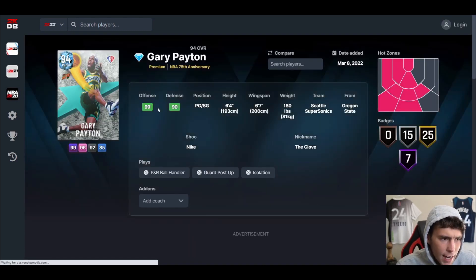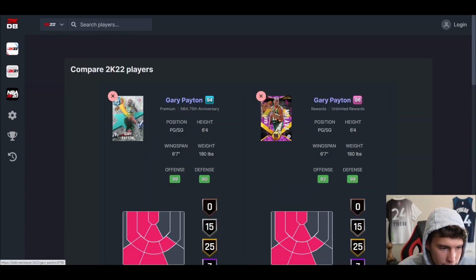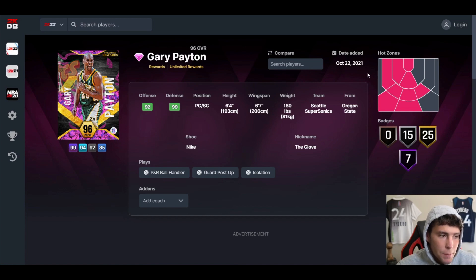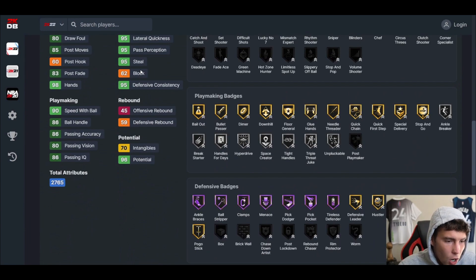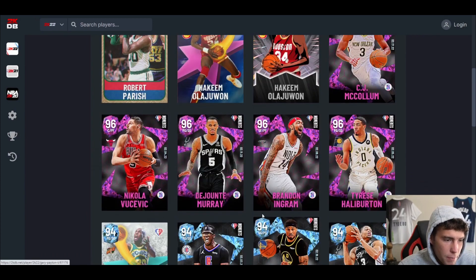The diamond 75th Anniversary Gary Payton — is he any different from the pink diamond? Hardly. The pink diamond is actually better than the diamond, which is crazy. The pink diamond came out on October 22nd, and four and a half months later it's still better. The card is simply not worth picking up. There are better budget point guards available, though you might need him to complete sets.